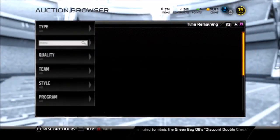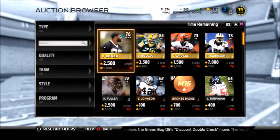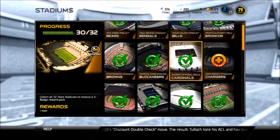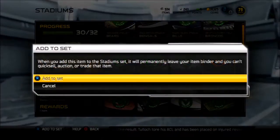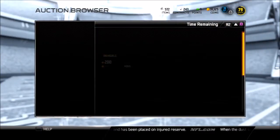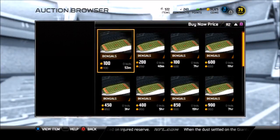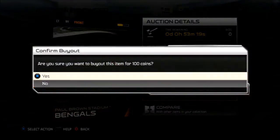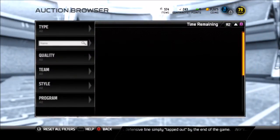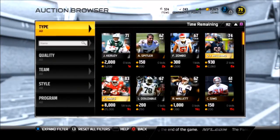Basically for the same price as a Pro Pack — no boosted odds, no nothing — they end up charging you an extra 5,000 to 7,500 or so coins. Think of any Walmart or store you go to. You've heard of buying in bulk, buy one get one free. EA's logic is the exact opposite: if you buy more of their stuff, they're going to screw you over.